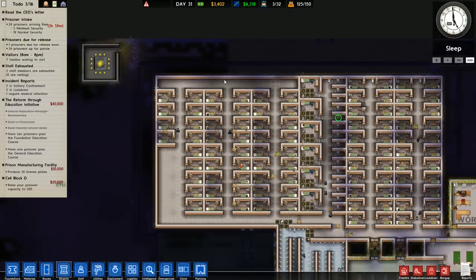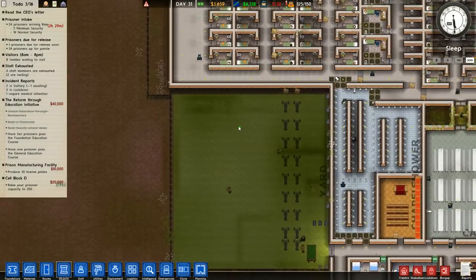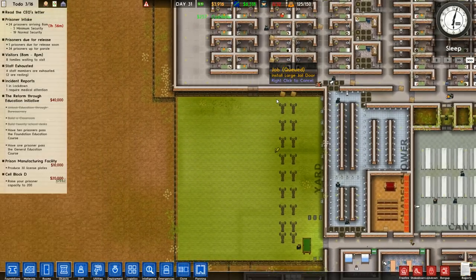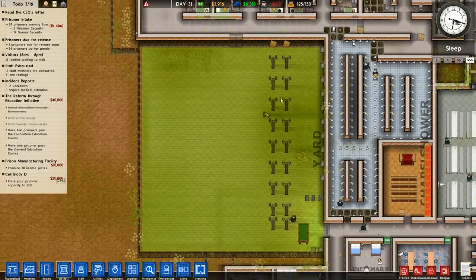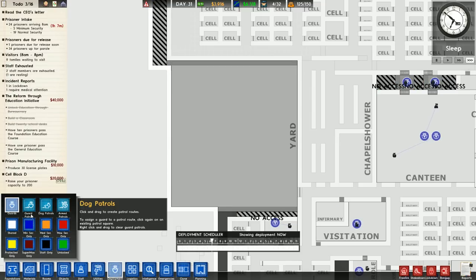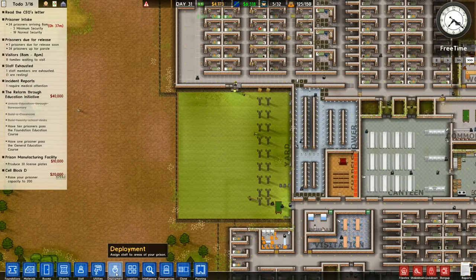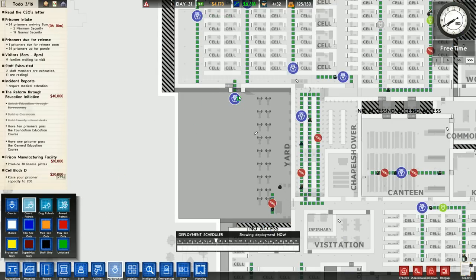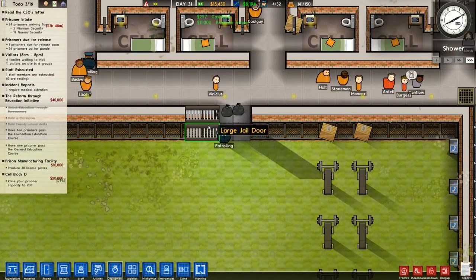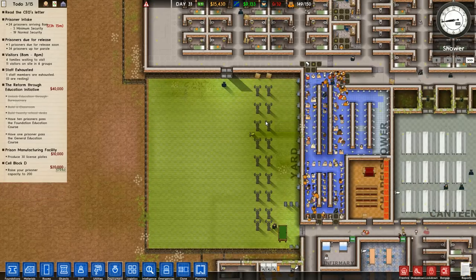I just realized I'm stupid — we can totally build more cells up here. We might not want to in case we end up buying this land. This is more easily expandable if we leave a little bit of tolerance at the top for more hallways. So we will install a large jail door here, and maybe here as well. I recognize that this will be somewhat inefficient, but it will give us another outlet into our yard and also another inlet into the prison from the yard. We should probably have a guard in deployment right here. We'll wait till the second door gets installed. Then we can have a guard that is basically just here — this is your job now. Your job is to man this door.